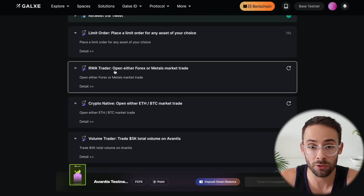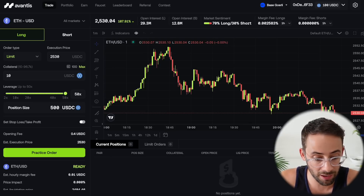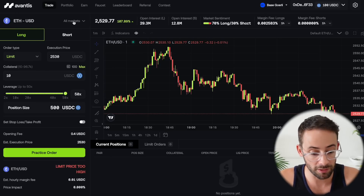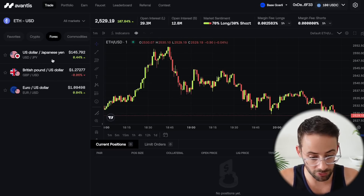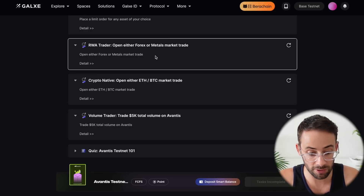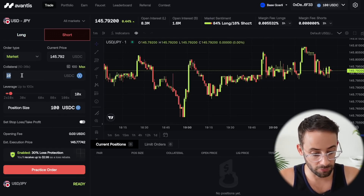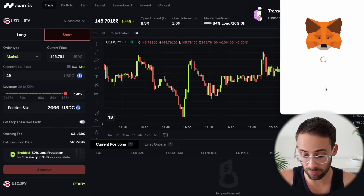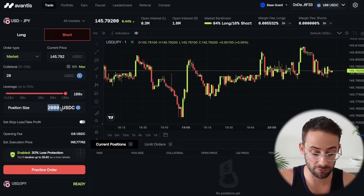Next, open a Forex or metals market trade. Back on the Avantis application, where it says All Markets, hit that, then click on Forex or Commodities. Let's go Forex and open a trade on USD/JPY — it doesn't specify any amount, so you can trade whatever you want. Do a market order, ramp up the collateral to $20, and use 100x leverage. Hit Approve and confirm the transaction in your wallet. Using more leverage for testnet transactions will help you hit the $5,000 total trading volume cap faster.